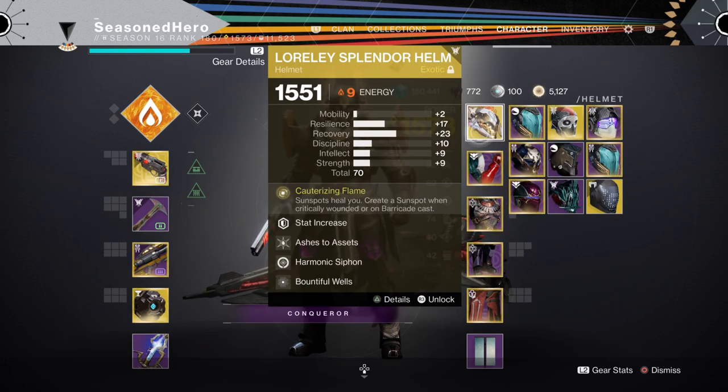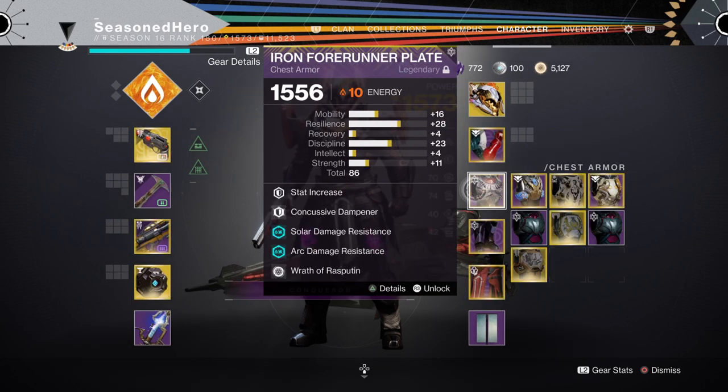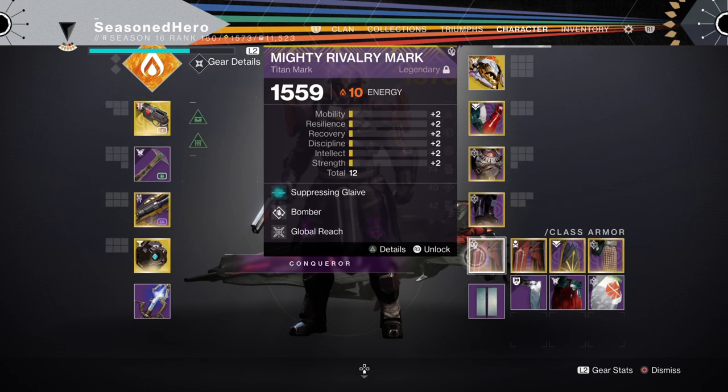Here's the full mod compilation: Head — Resilience, Ashes to Assets, Harmonic Siphon, and Bolstering Detonation. Arms — Discipline, Fastball, Elemental Ordnance. Chest — Resilience, Concussive Dampener, Chest Armor Plate, and Wrath of Rasputin. Legs — Resilience, Insulation, Rocket Launcher Scavenger, and Cellular Suppression. Class item — Suppressing Glaive, Bomber, and Global Reach.